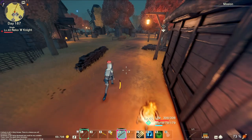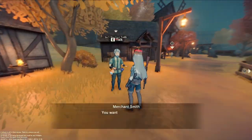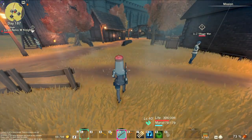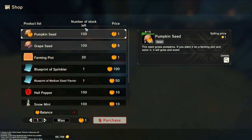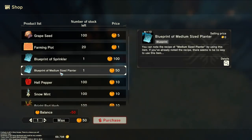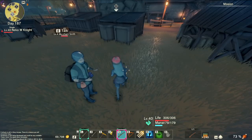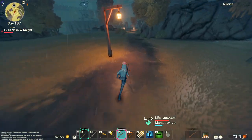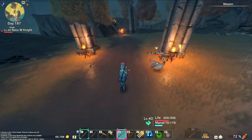Chances are you're going to be stuck running around anyway like I was. The other smith — I think somewhere over here — he's the one you want. You can get pumpkin seeds, grape seeds, sprinkler, medium sized crop plot, bright red and ultrarium here. He seems to have a lot of what the tomato guy had. Pumpkins unless they grow at high speed — if they don't, you might want to just stick to tomatoes.